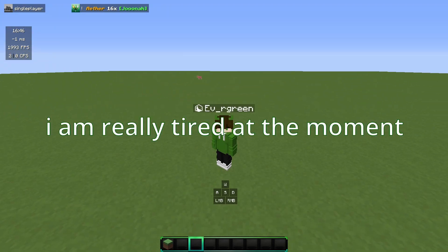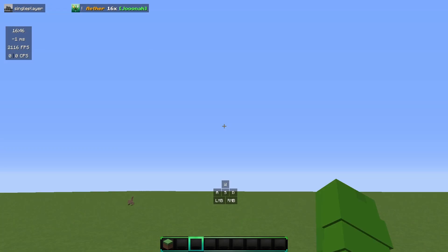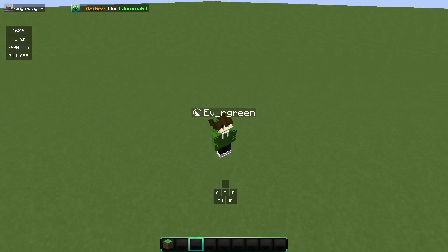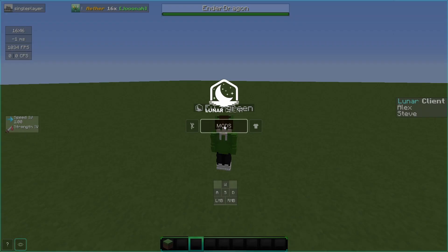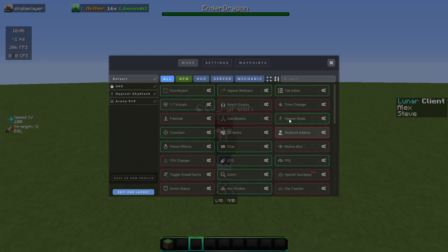I'm going to be showing you some Lunar Client mods that you should probably know about in this video. To start off, you want to press your right shift button, or unless you've set it to something else, to open up the Lunar Client menu. You can edit your HUD layout here, and there are all these mods I'm going to go through a couple of.